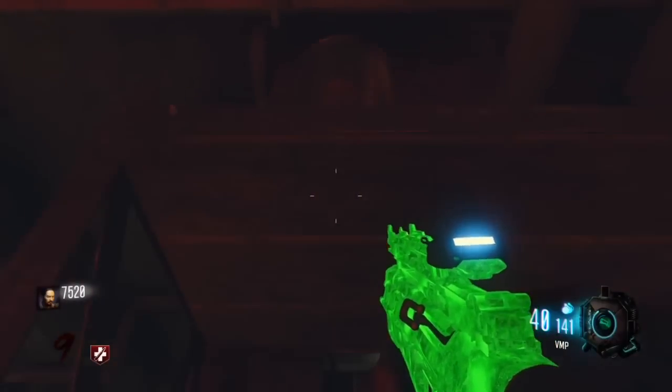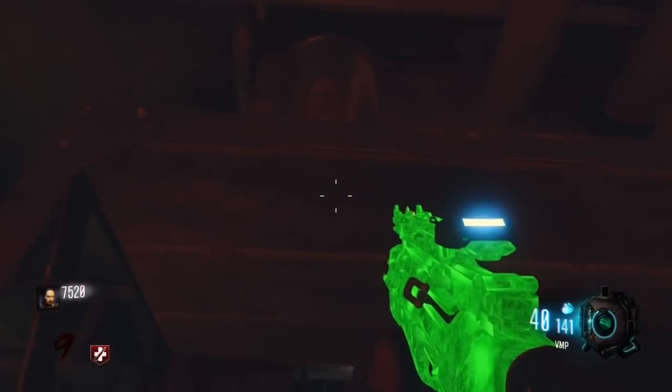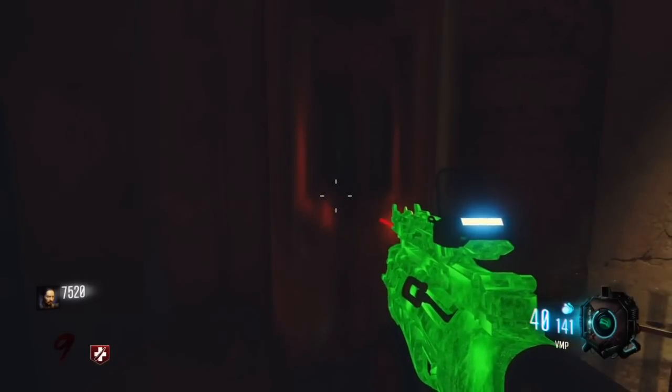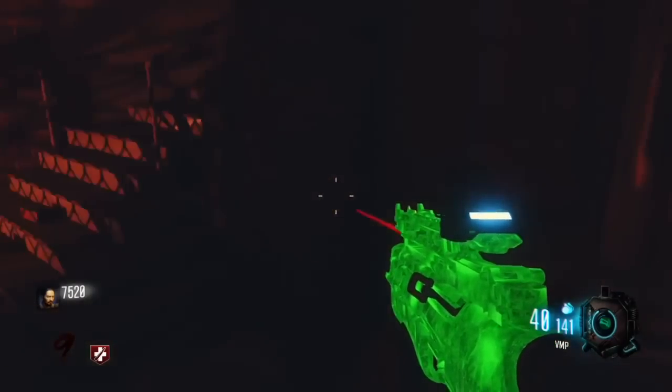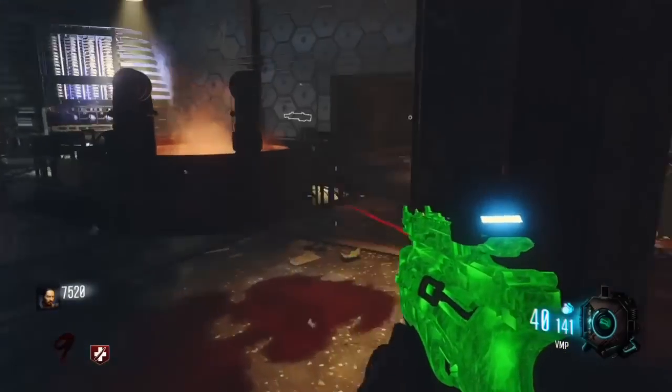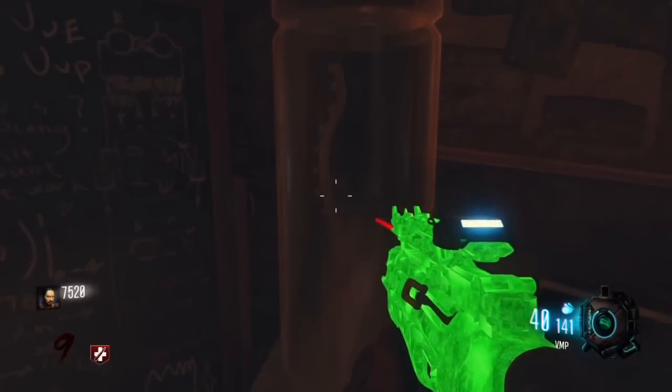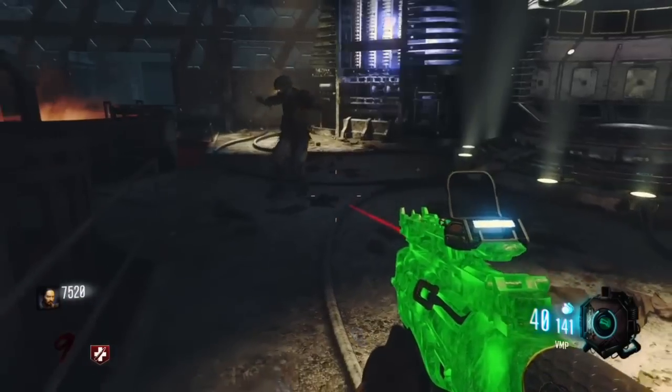Next step: how to turn the music on. You have to activate three jars — one is on top of the shelf and one is just across on the table. Press Square and make sure you hear the sound, which means it's activated. Then go to the right side of the map in the back room to find another one.